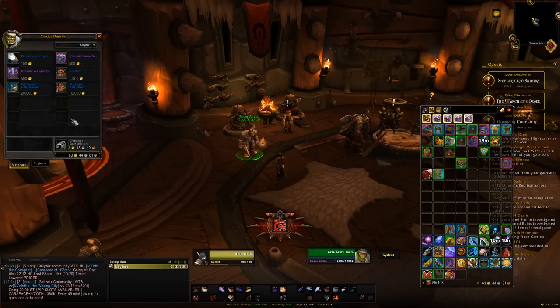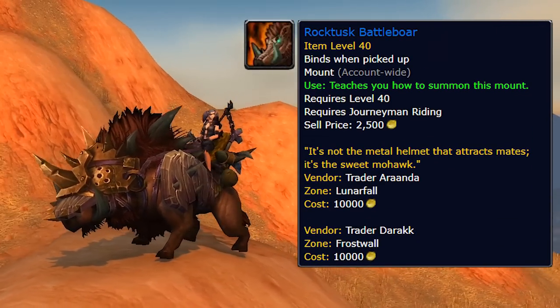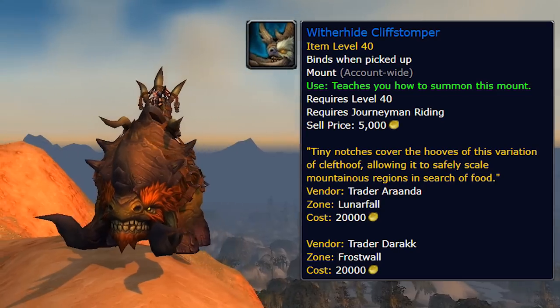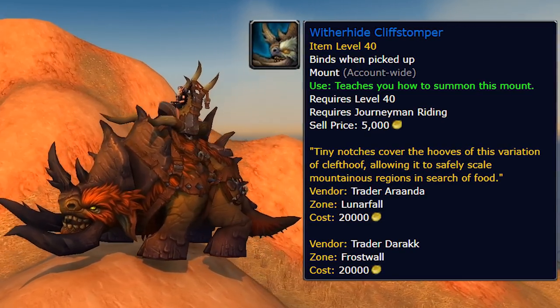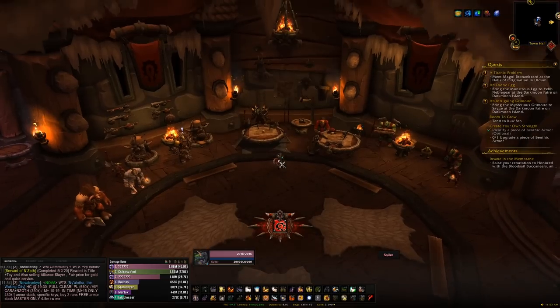Continuing with garrison stuff — when your garrison is level 3, within the main town hall you'll find a trader NPC. Speaking to that NPC gives you the option to buy two mounts: the Rocktusk Battleboar for 10,000 gold or the Witherhide Cliffstomper for 20,000 gold. Not that expensive really, and two more mounts very easily added to your collection.